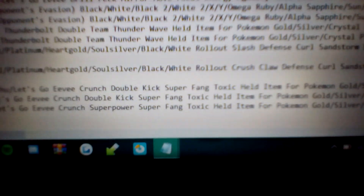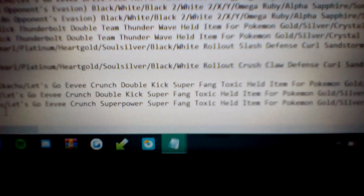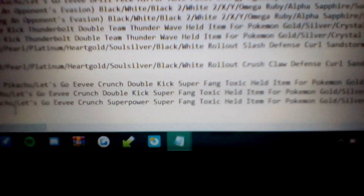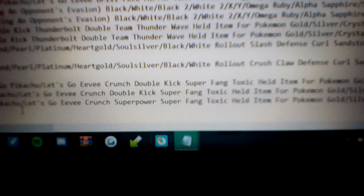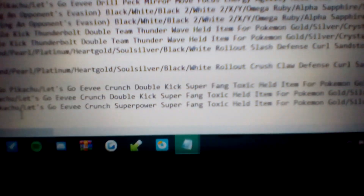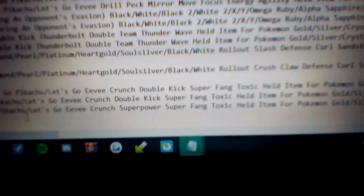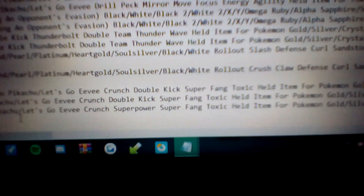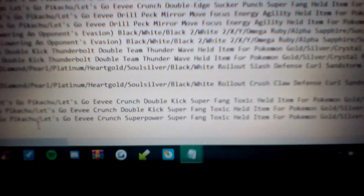Then on to Super Fang. Super Fang is a pretty sweet move. It's 90 accuracy, a Normal type move with no power since it's a status-style attack. What's really sweet about it is every time you use it on an opponent, it halves their current health. So it can be very helpful for taking down very tanky Pokemon.